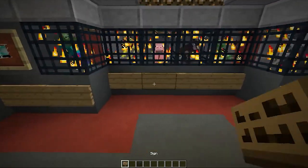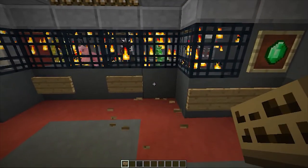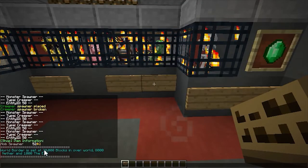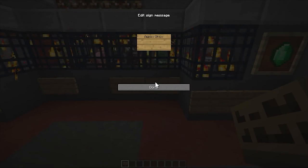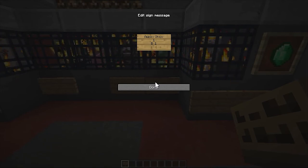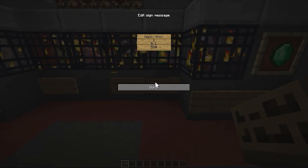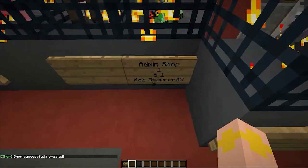Let's do this real quick. We're going to sell a creeper spawner because I know the ID of that already — it's in my hand. It's 52 number sign 2. This is actually going to work. So I'm creating an admin shop selling 1, buy for $1, and the spawner block ID is 52 — and then number sign 2. There we go. It says 'mob spawner number 2'.